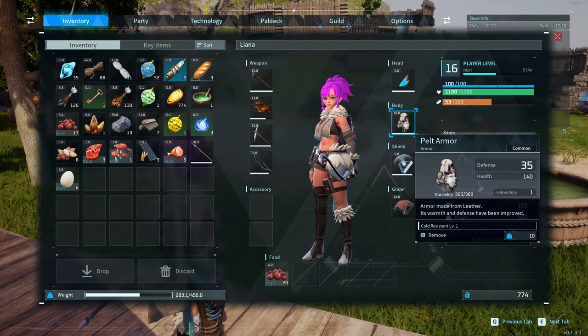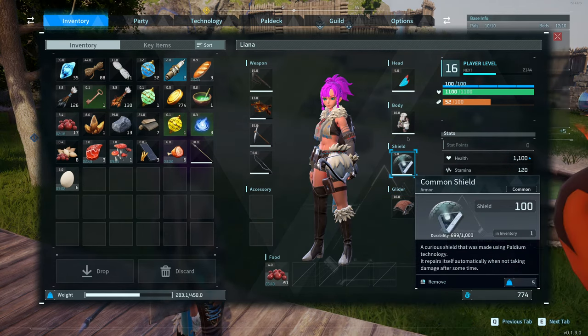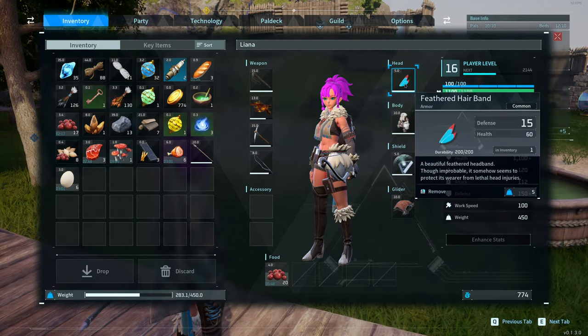One slot for armor. Various armors have various buffs for the different biomes — there's a hot biome and cold biome, so you adjust your armor based on where you're living. Got a shield that absorbs some damage for a bit. And there's a glider — you can jump off a cliff and glide down. And that's just a hat; helps prevent lethal head injuries.